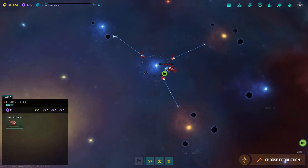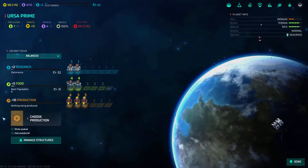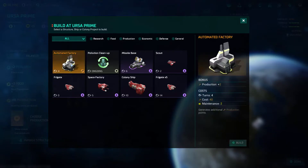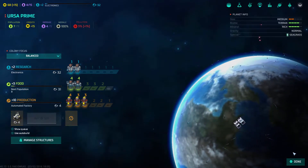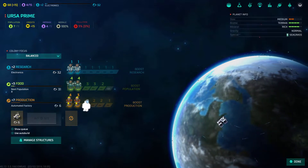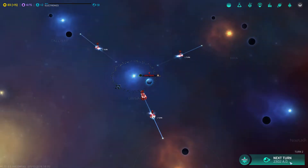Should I send the colony ship to Callisto, Ra, or Concordia? Concordia has more planets, so I'm going to send it there — though it's a bit silly since that's not where the scouts are going. Now we have to choose a production. Automated factory is almost always the best thing to go for because it just increases your production and ensures you always have production even if you have no one working there.